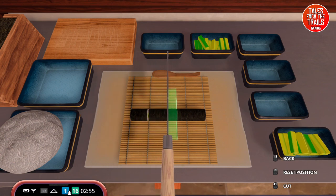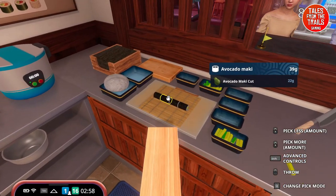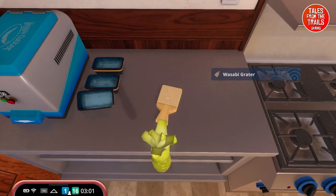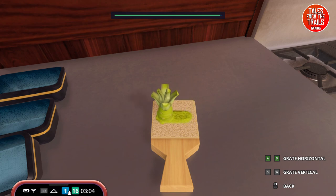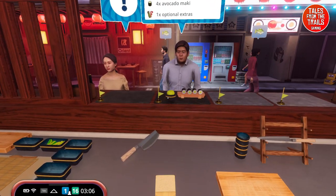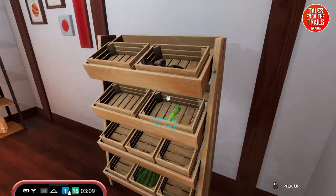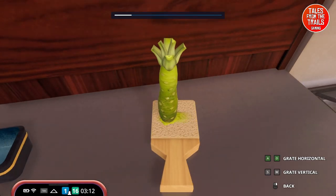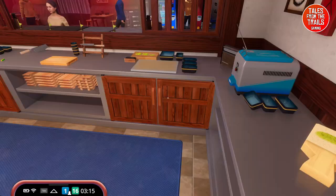Cut the maki into four equal pieces, grab a small plate, select four pieces and serve. We're going to need more wasabi - just grate it up, it doesn't take too long. Done, nicely grated, pop into the pot - there you go sir, off you pop, everybody's happy! We're down to the last wasabi piece. We also notice we have cucumbers - I bet we can use pieces of cucumber as a side dish extra instead of wasabi.